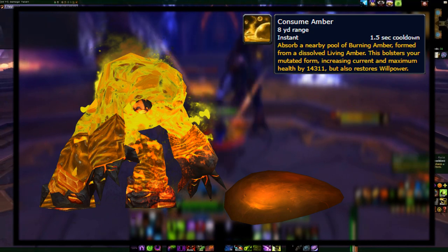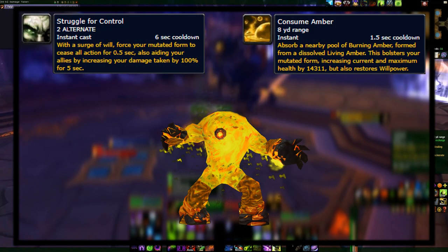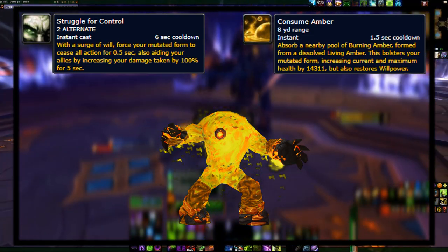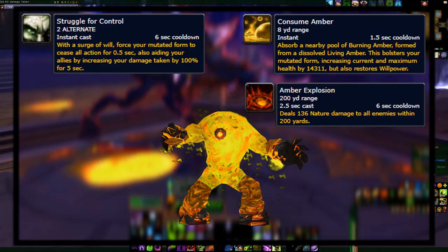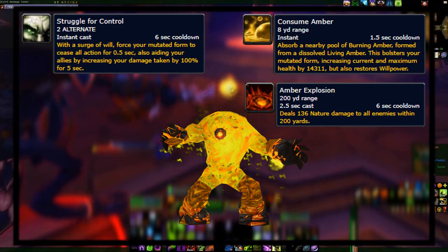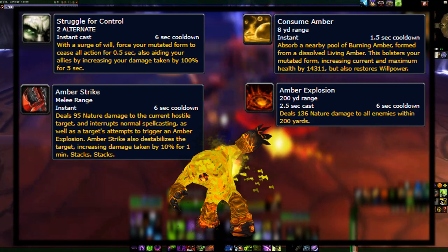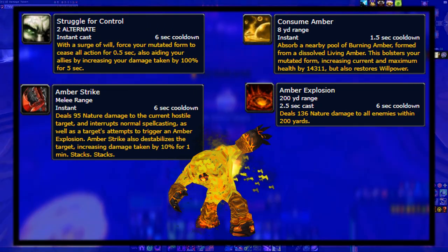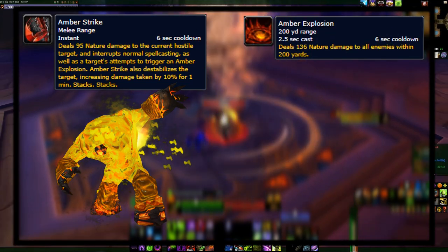The benefit is that you remove AoE from the ground for your raid members. Next is Struggle for Control, which at the cost of willpower increases the construct's damage taken for a while, as well as interrupting the ability Amber Explosion, which the construct will cast on its own once in a while and does a massive amount of raid-wide damage. Next is Amber Strike, a big single attack with a debuff that increases the damage the target takes, as well as interrupting their spellcasting — really good to use on the boss and the other adds that also cast Amber Explosion.